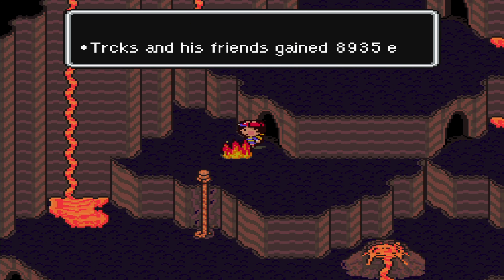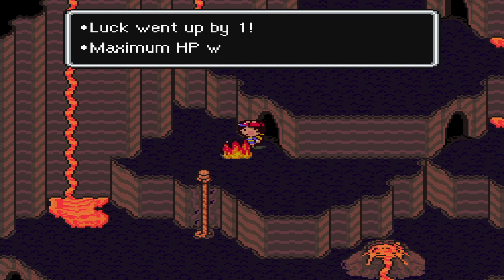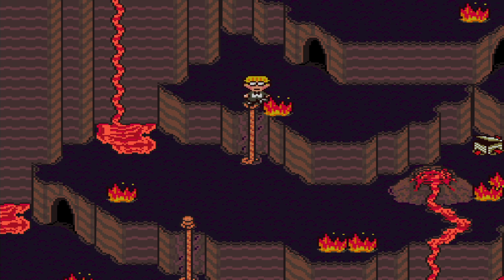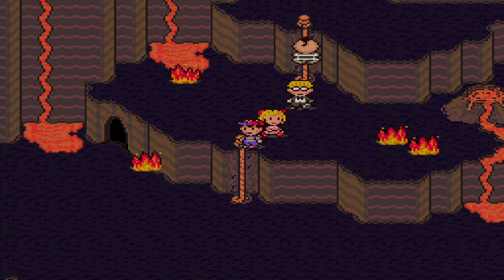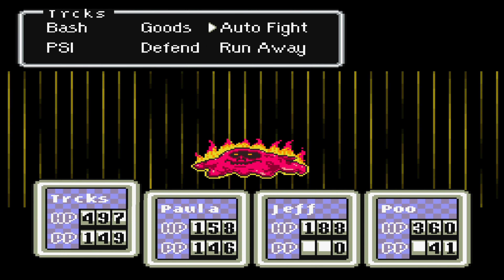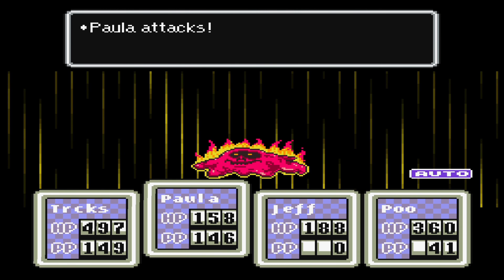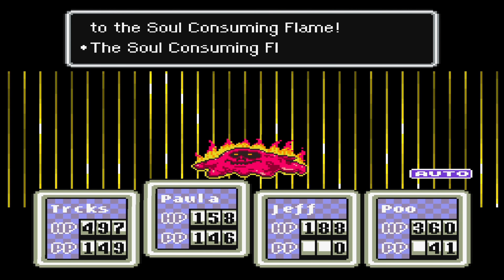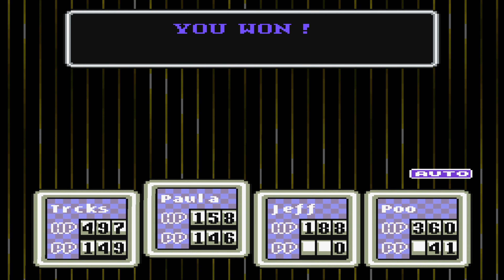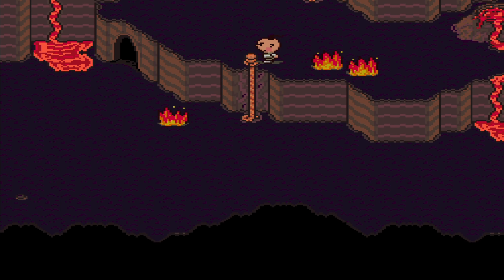Oh interesting — you can also take these guys out with Green Swirl. Good to know, and therefore I should be trying to do that more often, because engaging these guys does not always end too well, which you might have noticed by now. They are really good at killing my party. But at least now we only have one, so hopefully we should be able to get through this one. If it's only one enemy, I can do it — that's usually not a problem. Two level ups later, let's finally continue.